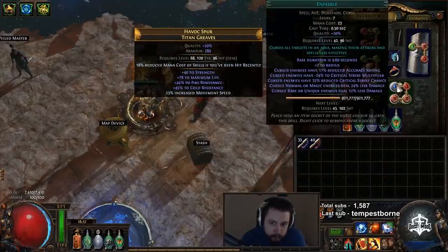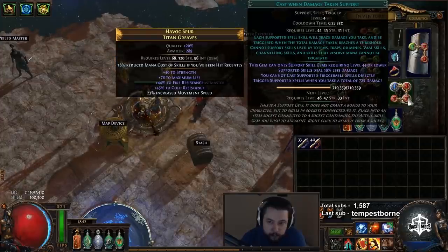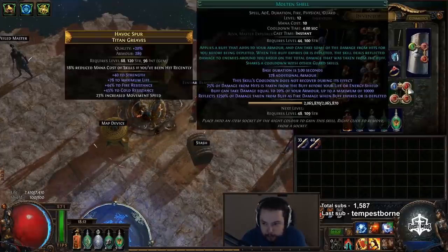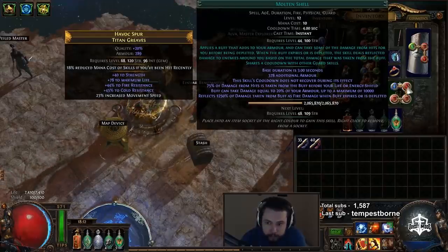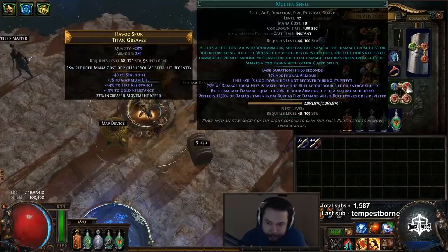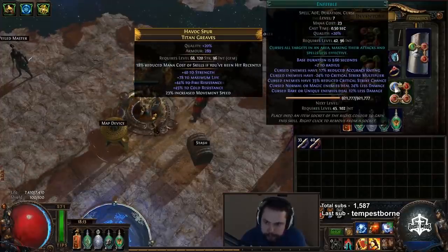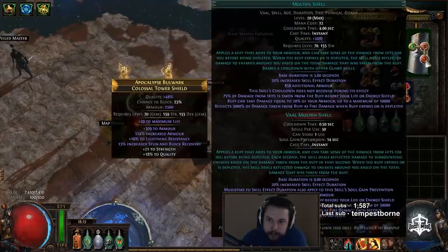Enfeeble is great — try to get it quality'd up as much as possible. Cast When Damage Taken mine is at level 4, so try to keep everything below it, otherwise it's useless. The duration on the Molten Shell isn't actually that big of a deal, but it does prevent your cooldown recovery. So if you want it out more frequently, maybe skip that. Our last setup is Vaal Grace, Increased Duration, and Vaal Molten Shell.